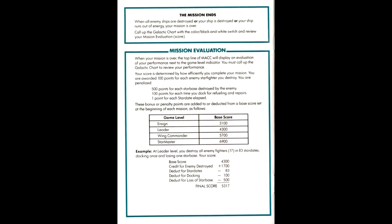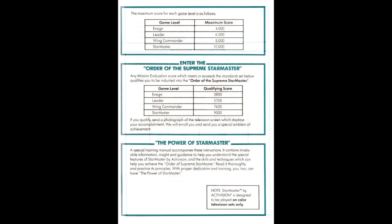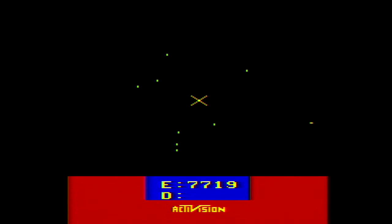Each star base destroyed will earn you a points penalty when the game tallies up the final score. The final score is shown on the galactic map at the conclusion of the game. You earn 100 points for each enemy ship destroyed, and are penalized 500 points for a lost star base, 100 points every time you need to dock with a star base, and 1 point for every stardate that elapses, which happens every 4 seconds. Each difficulty level starts you with a base score that is then adjusted based on your performance to land on your final points total.